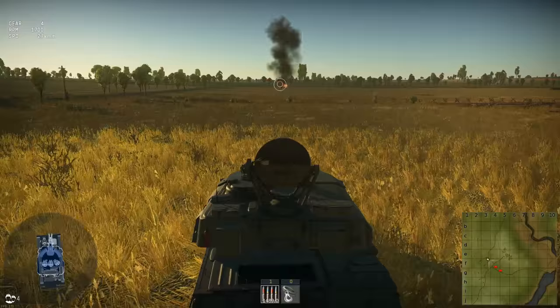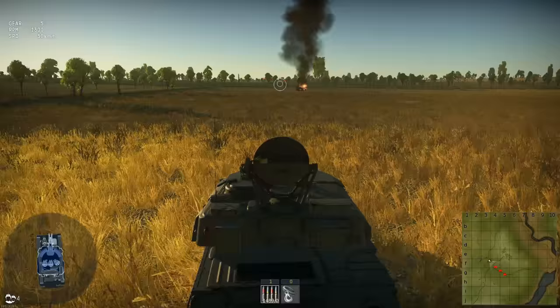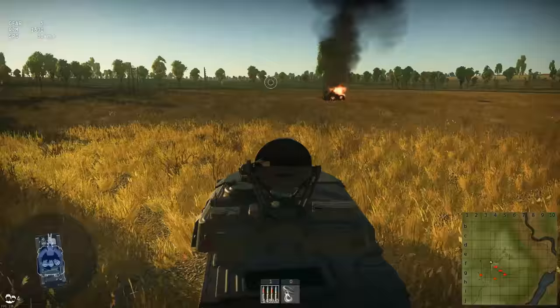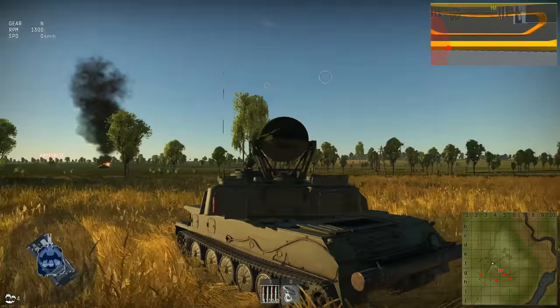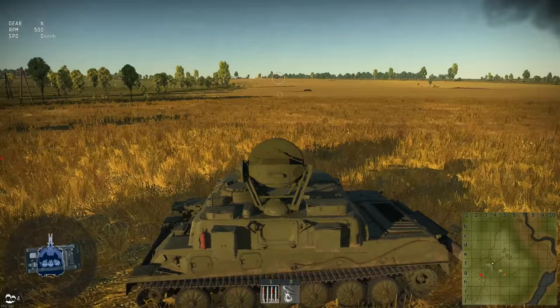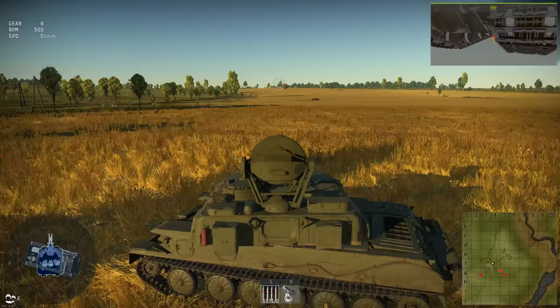What other anti-airs could this thing kill? It can kill Kugelblitzes from the side, maybe not from the front. Oswinds and Wirbelwinds — all dead. Falcons, I'm not sure, but their armor is pretty thin as well. It's a very good anti-air killer. However, this anti-air is really not that fast — it's having some trouble getting over flat terrain. I can't do custom battles right now because there's really no one on this server, but I might make a video of just taking these three out in a custom battle to show what they do to enemy aircraft.